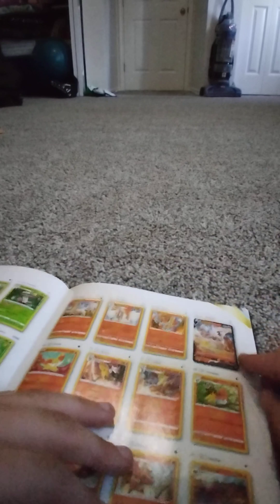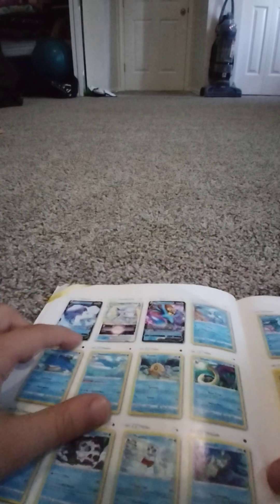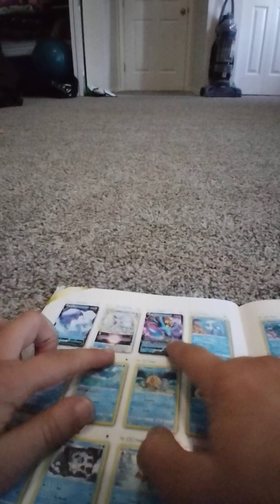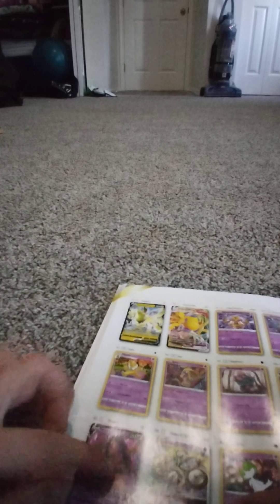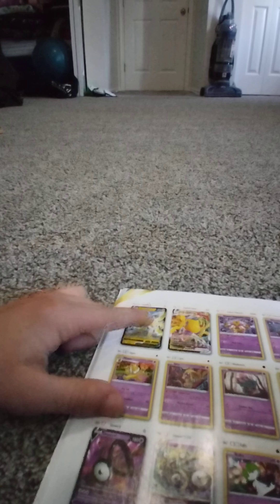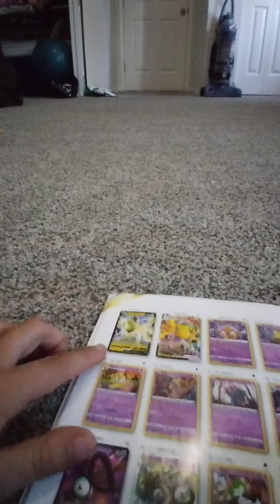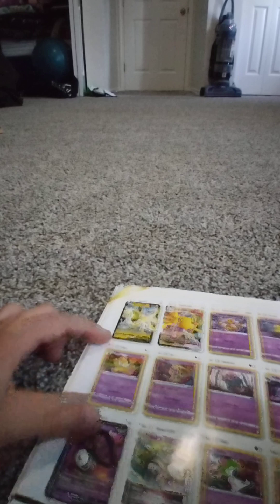We have this Superior V and V-Star. There's another V right here — Blazor King V, which is right here. We have Alolan Vulpix V and V-Star, then we have an Omastar V. We have an Unknown V and an Unknown V-Star, a Regielke V, and then a Regielke V-Max.